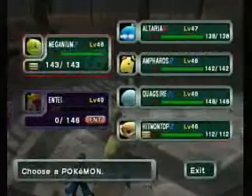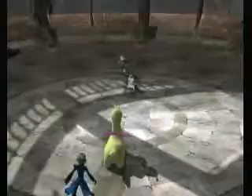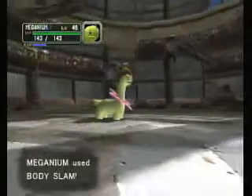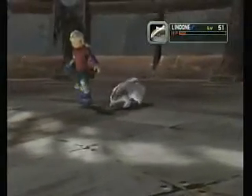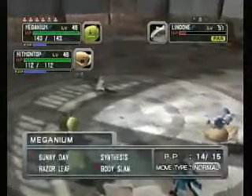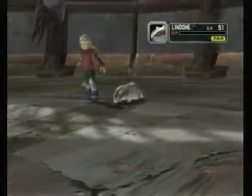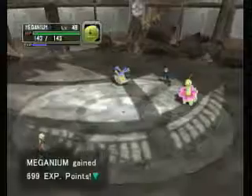Very well then. Now we're going to send out a weaker guy — him on top has type advantage and is weaker, so that's the logical thing to do. Intimidate lowers your attack. Body Slam attacks and does some damage, and Lenune is paralyzed. So we're going to use Body Slam, followed by Triple Kick, followed by Body Slam. Lenune is dead — thank goodness.